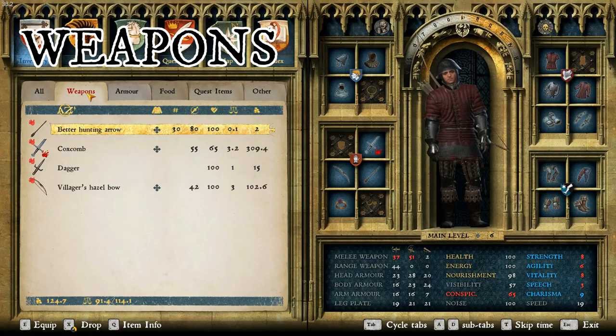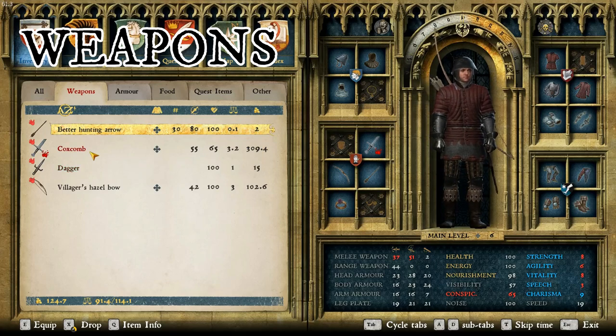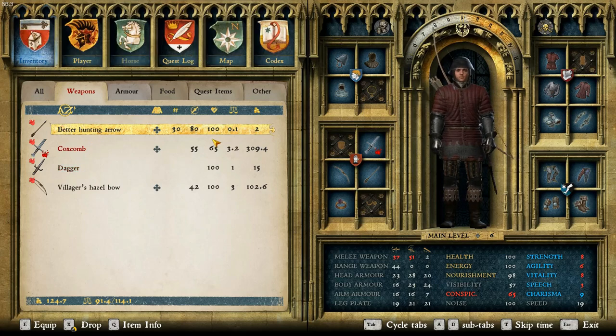So right here in Weapons, you can see we're already equipped decently with a coxcomb, a villager's hazel bow, a dagger, and some better hunting arrows — pretty decent right off the bat.